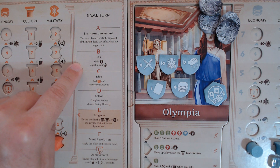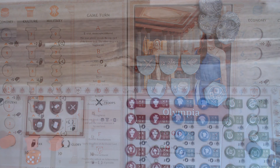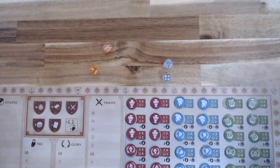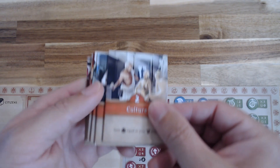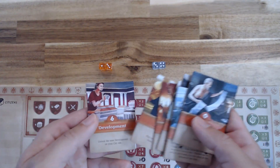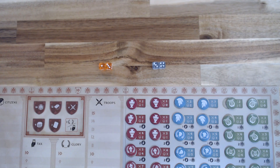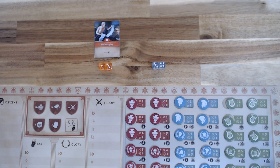Once the tax phase is complete, we continue into the dice phase. It is in this phase that all players will roll and choose their actions. All players at the start of the game have two dice. Each player rolls the dice and gets ready to assign them. Let's take a closer look at the action tiles, which are identical. You have zero, one, two, three, four, five, and six — equal to the numbers on the dice. The zero can always be taken.